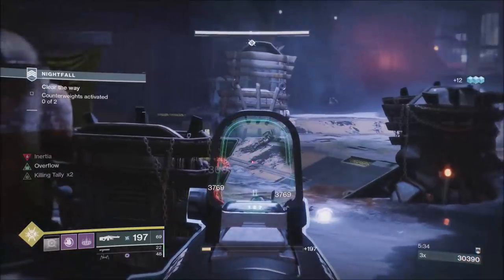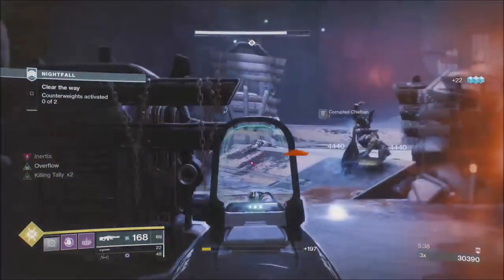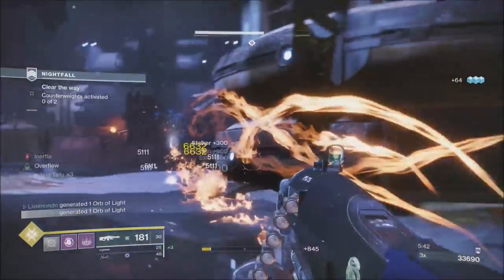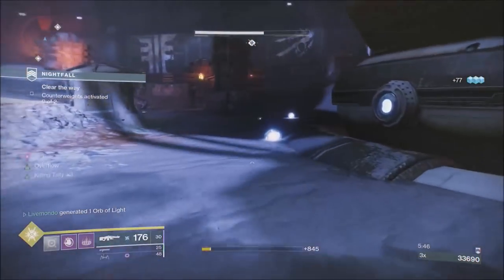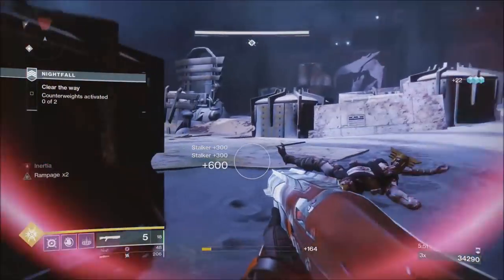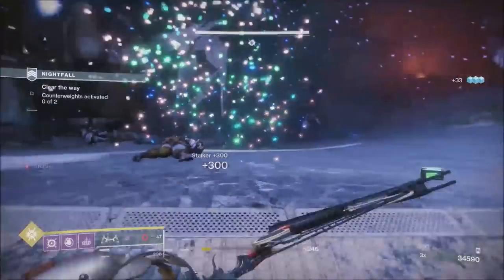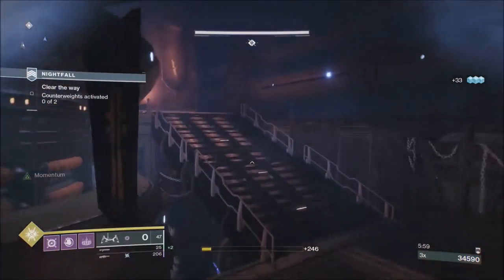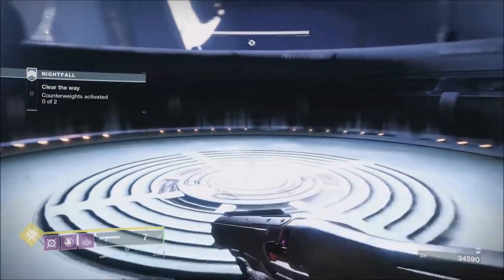Just behind the captain, up on a platform above the captain's head, is where you'll find the other sniper. Take them out straight away. We're trying to take some ads down and get Killing Tally up — you melt enemies when you've got Killing Tally. I put on a shotgun for the boss room so if we get pushed by ads we've got a close-range weapon without burning heavy.